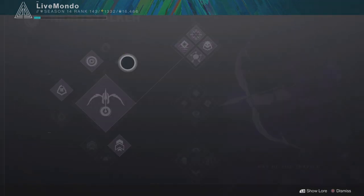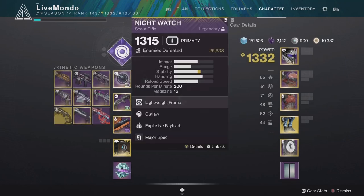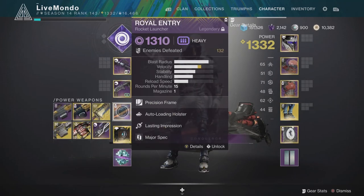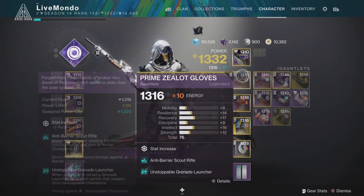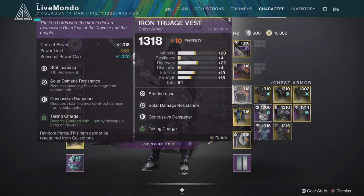Hi guys, welcome to the video. This is my solo guide on how to complete this week's Nightfall. I am doing it on Legend difficulty and there is a weapon to be had which is the Uzmi RR4 — it's the sniper rifle. It's a very good sniper rifle, 90 RPM. You can get it with a variety of different perks and it seems on first usage to be actually a really solid sniper.